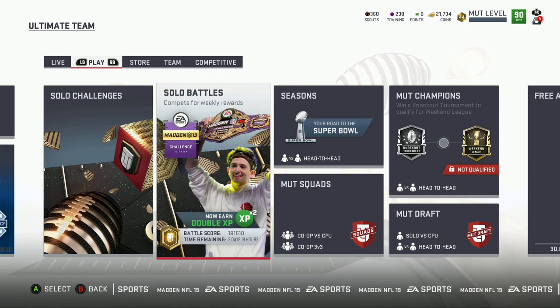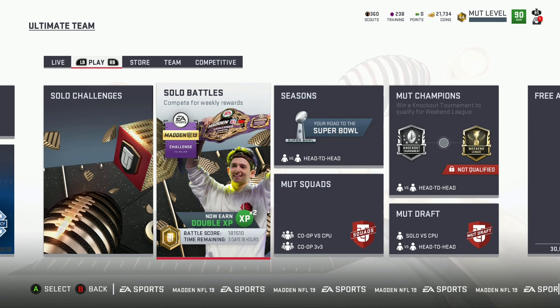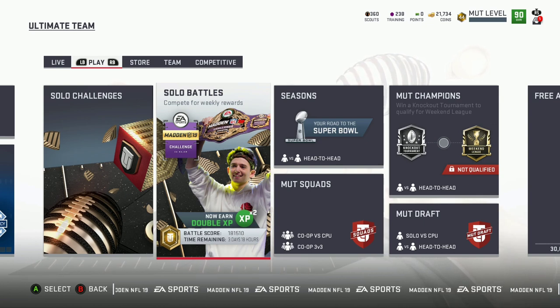I'll keep it real — I use the mid blitz on defense and then the trey offset with three receivers on my left on offense. I usually put Deion on a streak on the far left and hit him, or I'll get the guy on the far right on the slant. My fastest receivers — whoever's open. Majority of the time I hit Sanders on the streak. Depending on what OVR I'm playing in Ultimate, they juice these teams up and it gets very complicated, so I have to adjust.